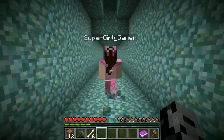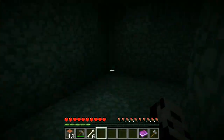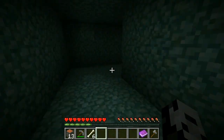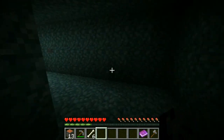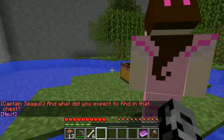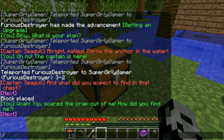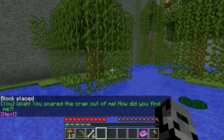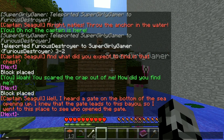We can go up, or we can go down - no, that's where we came from. We are in a new area. There's a chest over here - it's empty. I'll hit the next button. Whoa, you scared me! How did you find me? Oh my god, he's right there - that's creepy! Captain Seagull says: 'I heard a gate on the bottom of the sea opening up. I knew the gate leads to this bayou, so I went to see who opened it. Stay away from me! Are you going to take me back to prison island?'